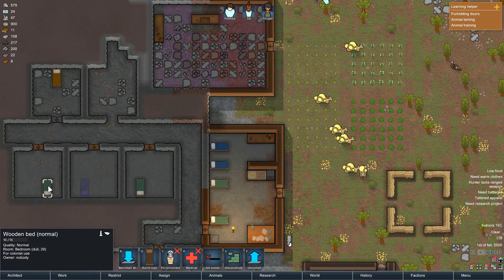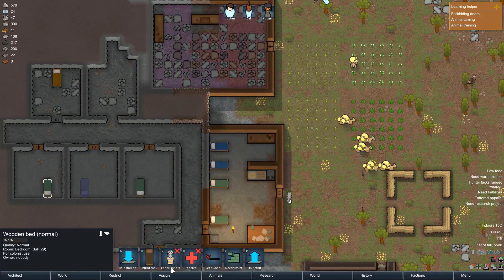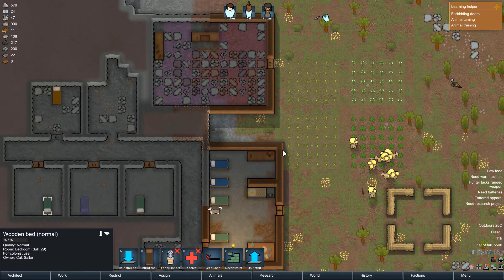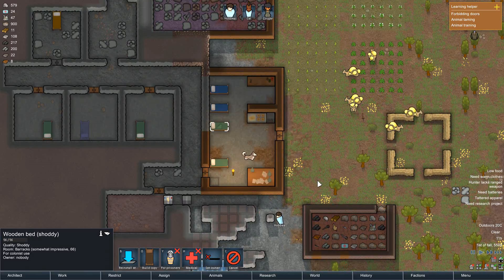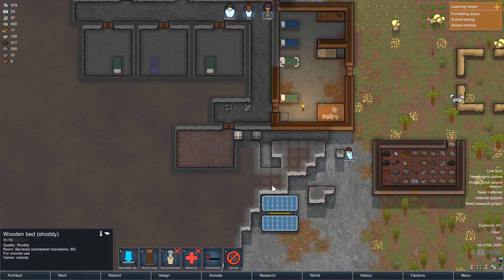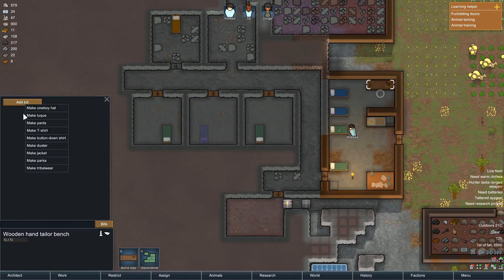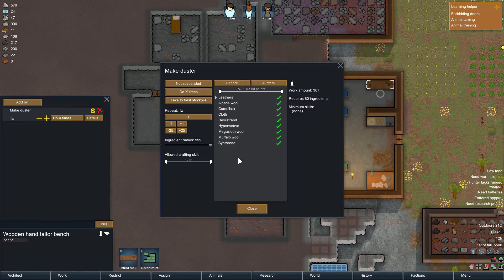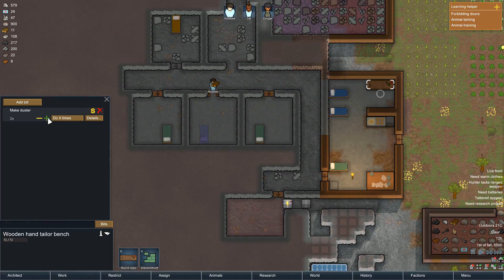Let's give this to Cal. No, not for Brizz. Set owner — that's what I want to do. Cal. And that means we can deconstruct this one. We're getting power but we can't tap into it yet. Hopefully I'll be able to fix that soon. Bills — let's add a bill. Make a duster, make a few dusters.